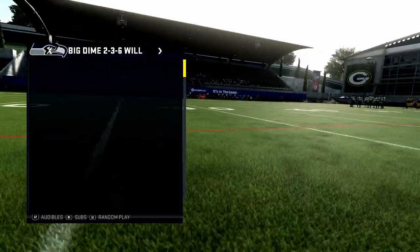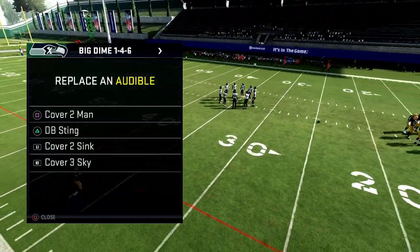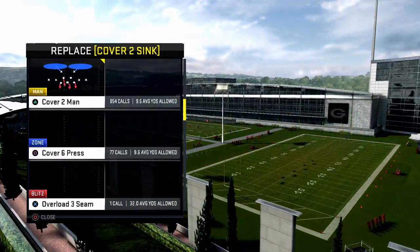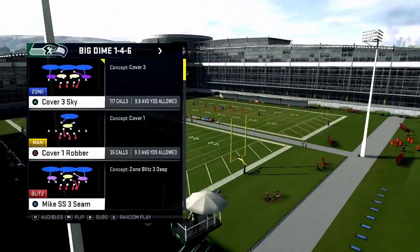In today's video, I'm going to be breaking down a simple two-man pressure scheme that you can send from the right and from the left out of the Dime 146 defense. My name is Cody and welcome to my YouTube channel, which basically focuses on helping you improve in Madden. Today we are going to be taking a look at some pressure defense.